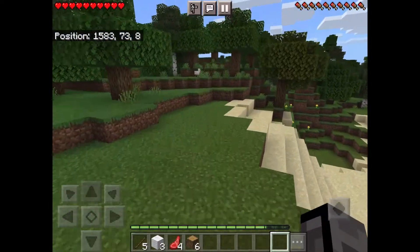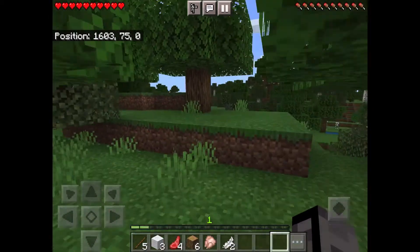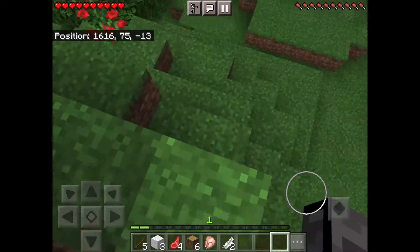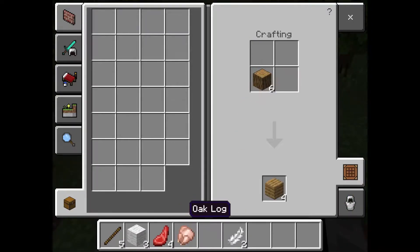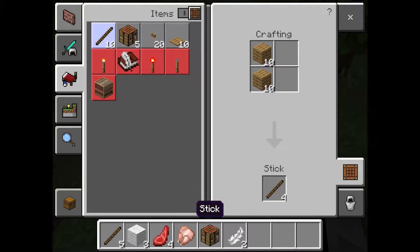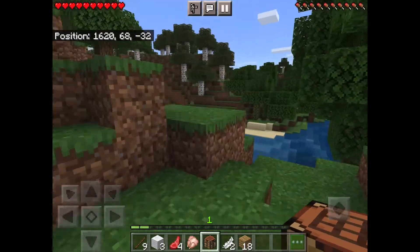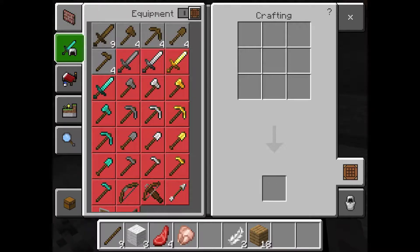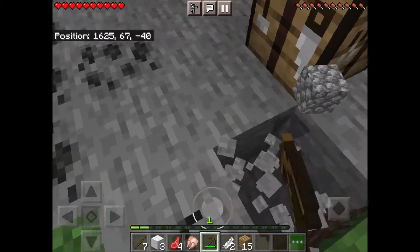I'm just gonna explore a bit because I just got into this world, so it'll be good. We've got some flowers, we've got a rip-ass — looks nice. I have to make some wood, a crafting table, some sticks. I already had some but you know, more the merrier. This is actually a good cave — it's got some coal. I'm probably going to get some stone and coal, because I'll need that in the future and probably now as well.